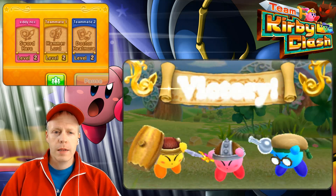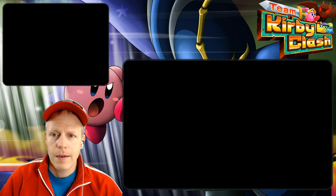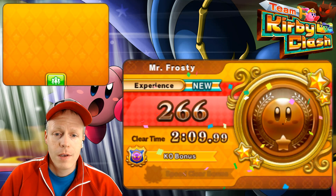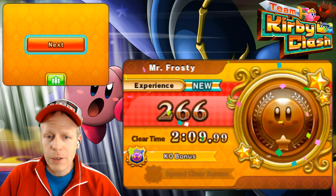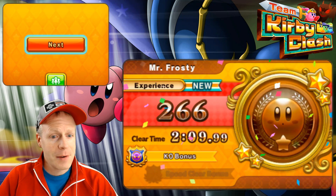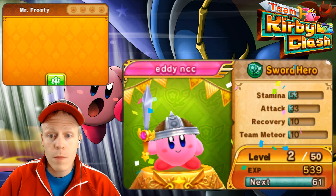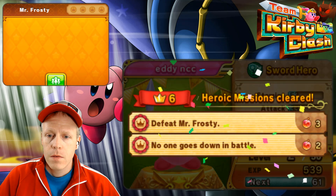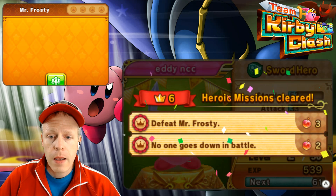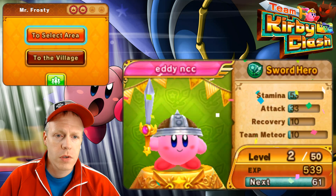All right, I don't think we got a gold medal here. We got quite a bit of damage given to us, but that was pretty fun. He had some different attacks for sure — a lot different than Colossal Waddle Dee. We got a bronze and took about an extra minute and ten seconds to clear that stage. Colossal Waddle Dee took about a minute fifty-six seconds. KO bonus. We're almost at level three. So we got two of the heroic missions in this particular quest cleared — we defeated him and no one went down. That's good. We got rewards, some gem apples.